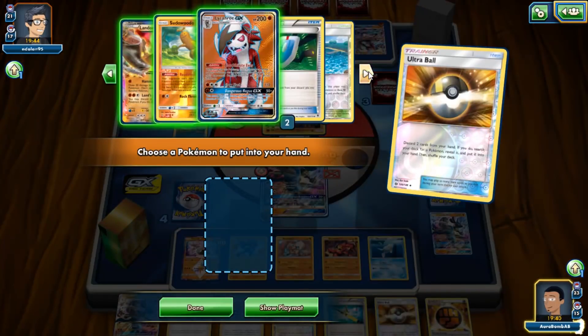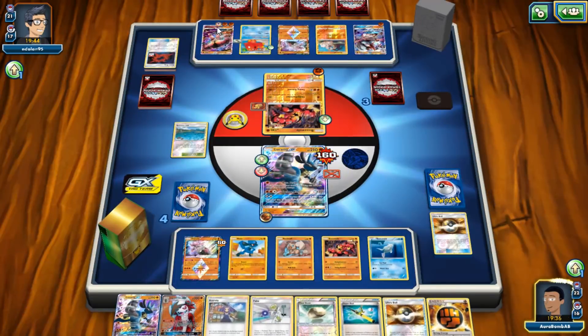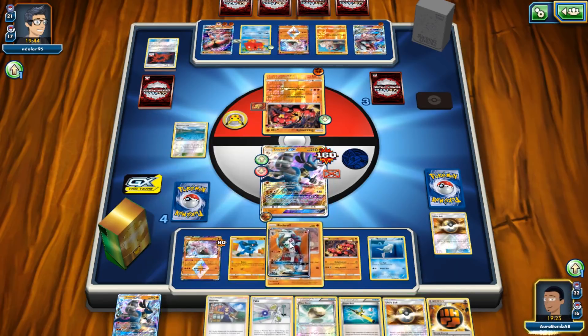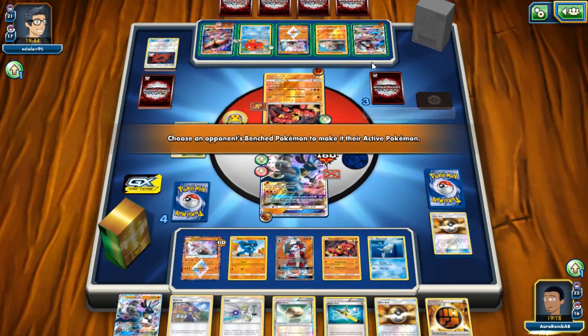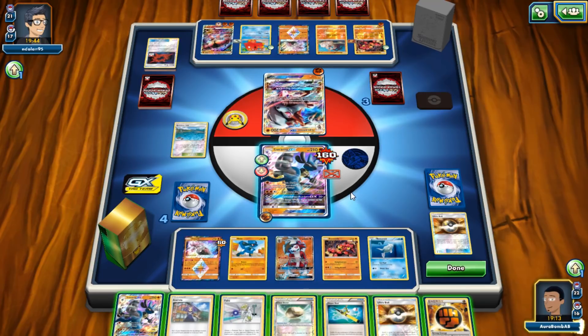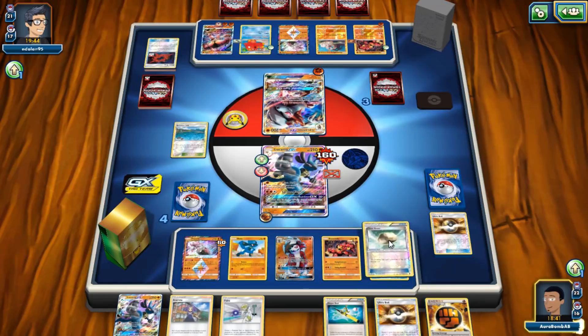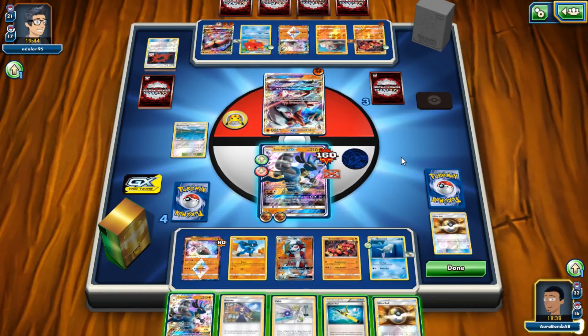Lycanroc GX into the GX attack seems really really good. We can Faba to get rid of that Beast Energy or get rid of the Float Stone — it doesn't really matter because he'll just go into Buzzwole and Jet Punch for a knockout. He's not taking two knockouts though, so that's good. We pull up Lycanroc GX from the bench, and we can actually win this game with Counter Gain if he takes a knockout this turn. Do we Acerola the Lucario to get it out of range of Jet Punch if he Guzmas it up? He needs to take three prizes in one turn which he can't do.